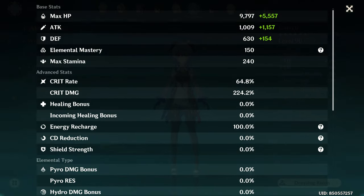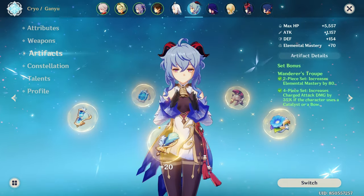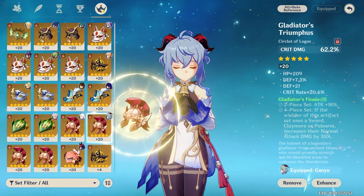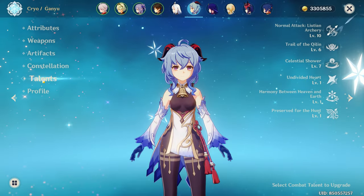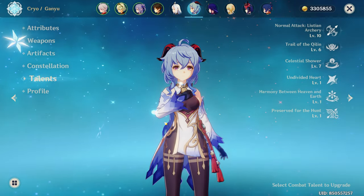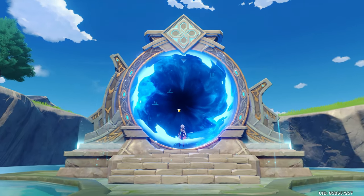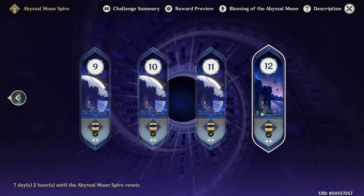Finally, we have the Abyss showcase. This current Abyss is very bad for Freeze, so I decided to play Melt Ganyu on the bottom half of Abyss 12 instead. She will be supported by Kazuha, Bennett, and Xiangling. She'll also be carrying a level 90 Skyward Harp, because at the time of recording I had not yet pulled an Amos Bow — though this should serve to roughly demonstrate free-to-play levels of Ganyu damage. Do keep in mind that my supports are fairly well built.